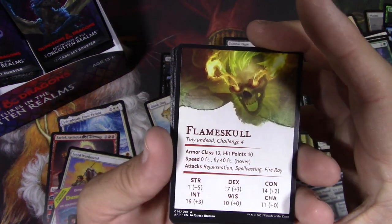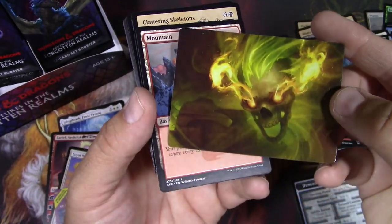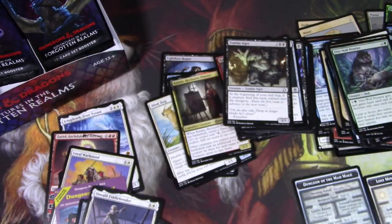That's probably a lot of fun in limited. Flameskull — this is great as a stat block. I really like this a lot as a D&D guy, so I'll be keeping that one as well.